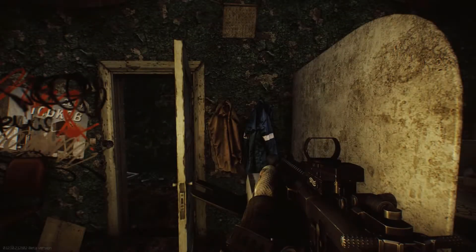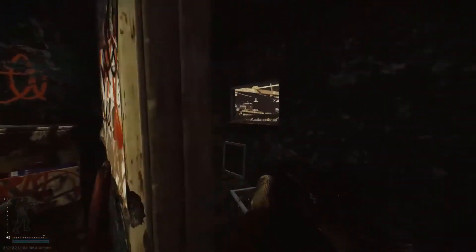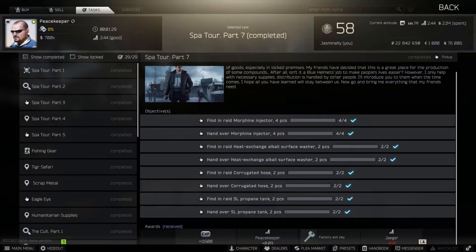In addition to spawning in these two locations, the factory exit key can also spawn inside of jackets as well as in the pockets and bags of scavs. On top of this, the factory exit key is also a reward for the completion of the quest Spa Tour Part 7, given by Peacekeeper.